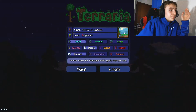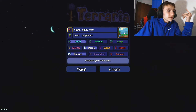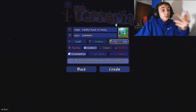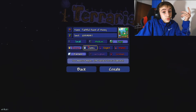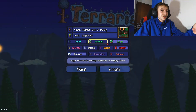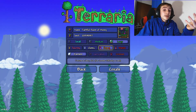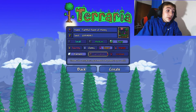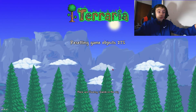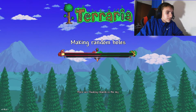The new thing about this is it generates a name. There's forgiving wave, cleverness, faithful roost of money - and there's different worlds. We obviously go Large because that's the best. There's Journey - the new mode - Classic, Expert - the OG's - and then Master. We're gonna go Expert mode because Master mode is new and supposed to be extremely difficult. Going to let the game choose corruption or crimson. The world is loading - it's Crimson this time. So now we wait.